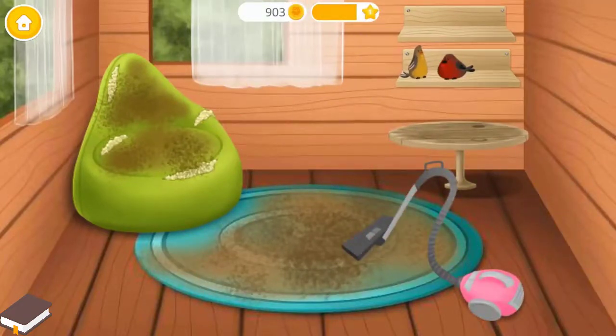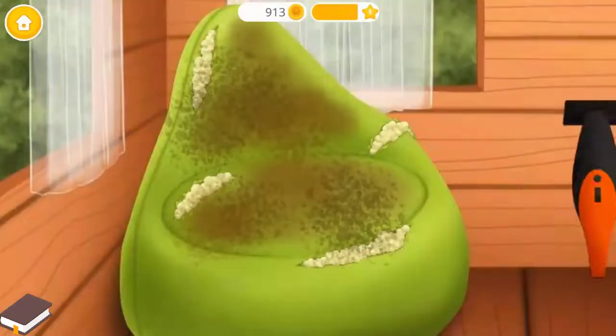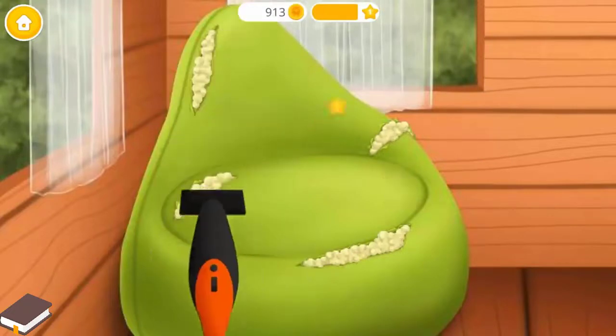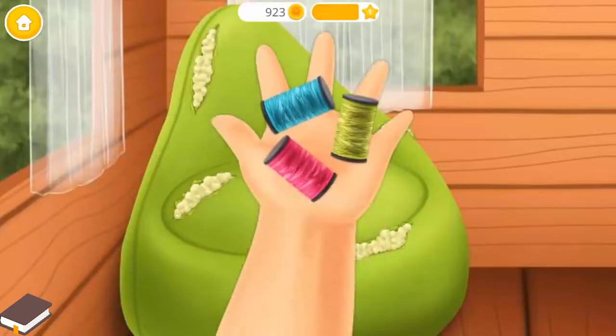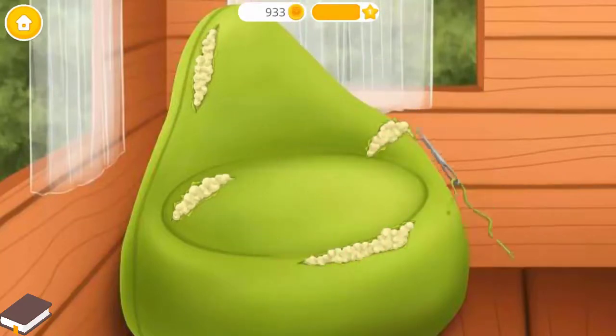Great, now vacuum the floor. Vacuum the beanbag chair too — good job! Choose the right color. Now let's sew it.